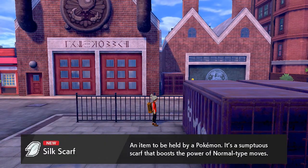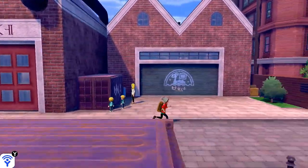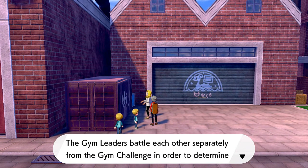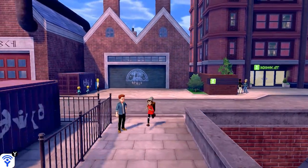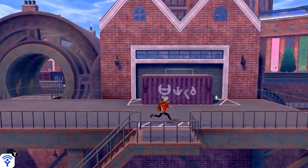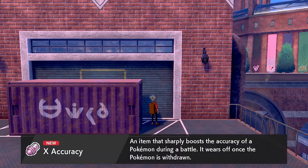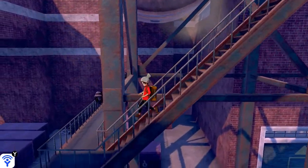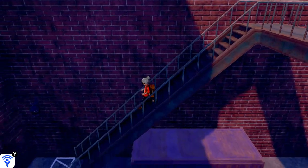We found a Silk Scarf, which will work well for our normal type Pokemon. We can see the gym leaders battle each other separately from the gym challenge to determine who's stronger — eventually you're going to be battling the gym leaders again, which is pretty cool. We also found an X Accuracy going down the stairs.